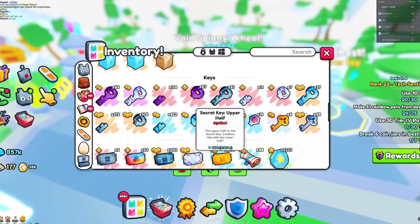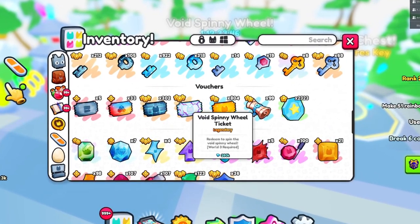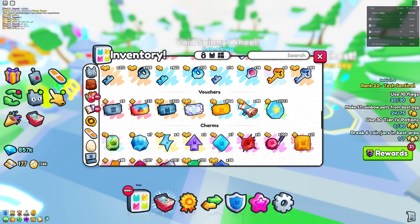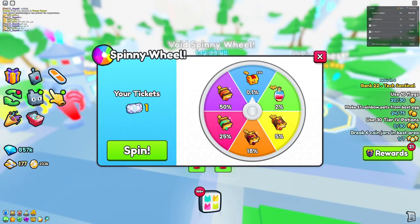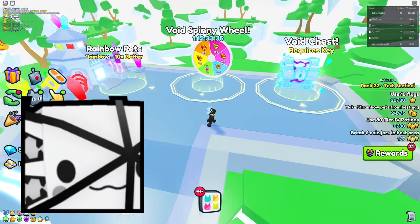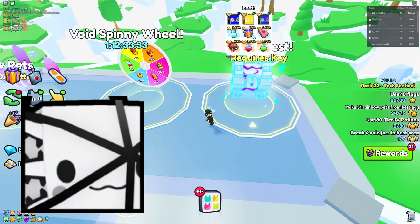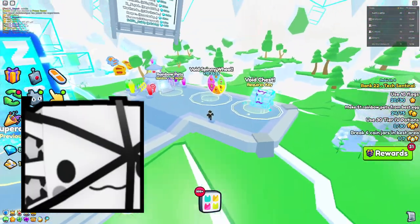The second Void Hub huge is the Huge Atomic Axolotl, obtainable through the Void Spinning Wheel. You'll find the Void Spinny Wheel Ticket down in the Vouchers section for 280k. Both of these are tech-world huges, and those are the two huge pets to collect from the Void Hub.